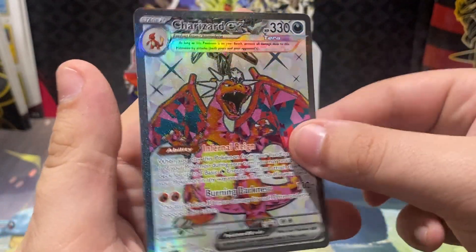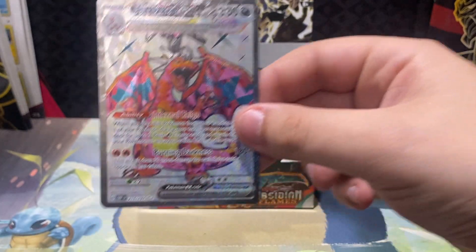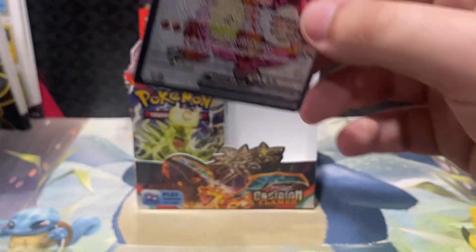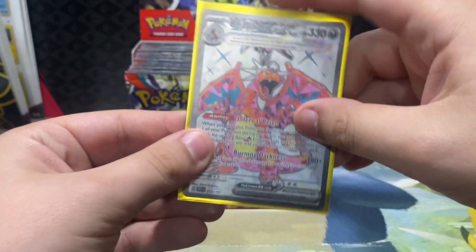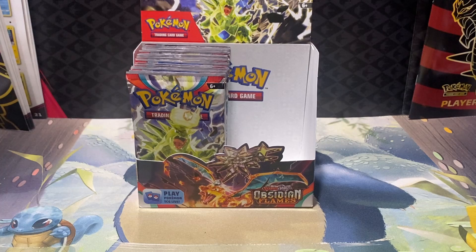That is a beautiful, beautiful card. Charizard ultra rare. Centering is pretty good too — that is some nice centering on that Terastalized ultra rare Charizard.